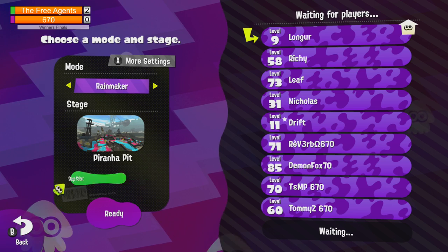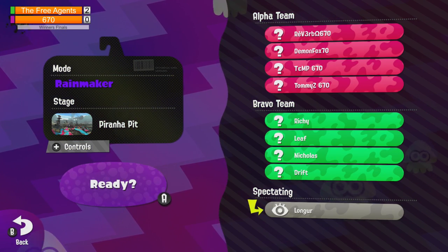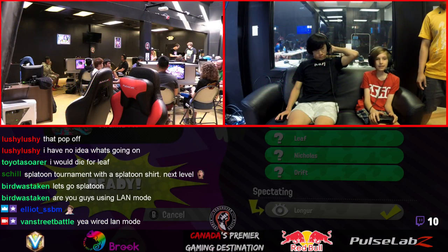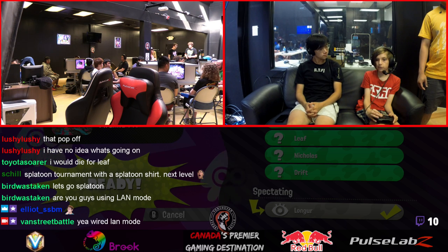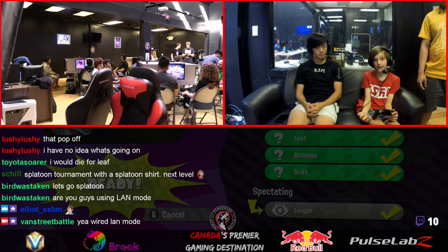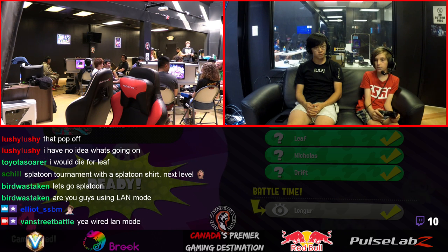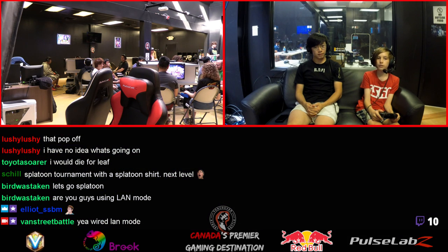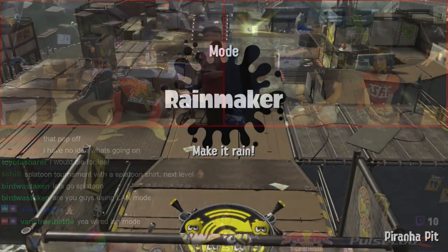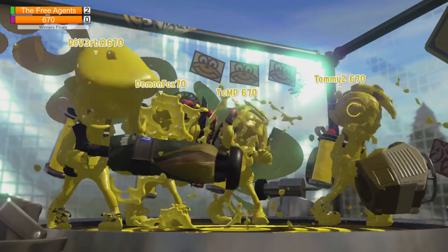We've seen this on Piranha Pit, especially with the new rework of the stage. Piranha Pit's been super different now - it's an absolute huge change to the matchup. It's going to be really interesting to see how teams use their comps because it's really wide open. On the old Piranha Pit Rainmaker it was completely different - it feels like a different stage. You used to spawn where you normally spawn in tower control and zones, but now it's been reworked completely. Now you're spawning from the left plates, down by the end of the conveyor belt, but now it's actually elevated high ground.